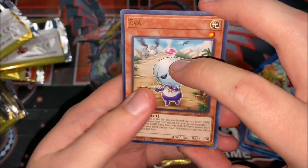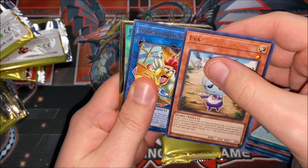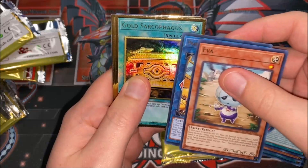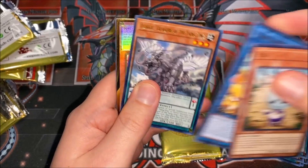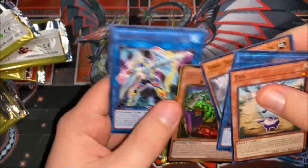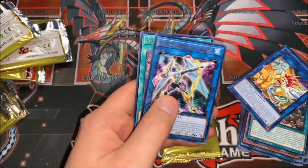We have an Eva. We have Doodle Doo, Gold Sarcophagus in a gold rare. Oh — is that upside down? Okay, maybe that's a sign — this card is upside down.